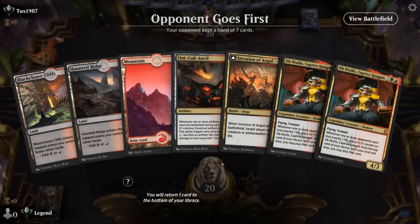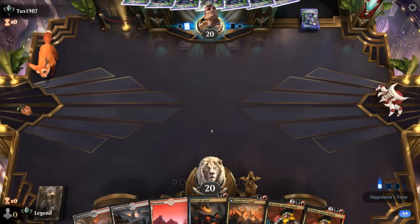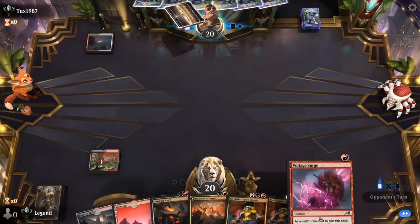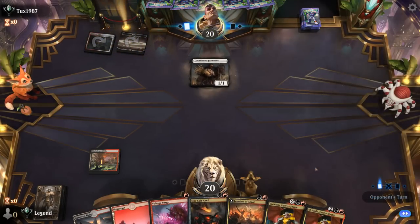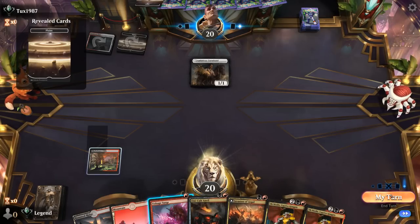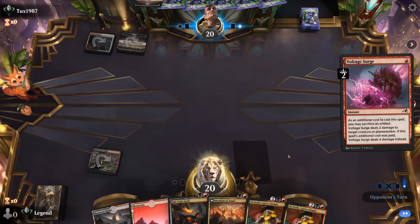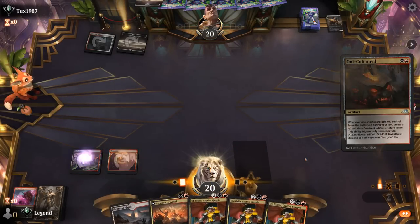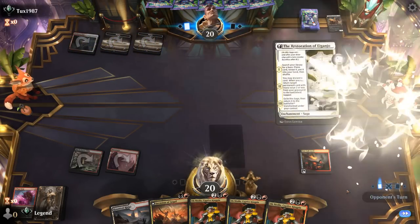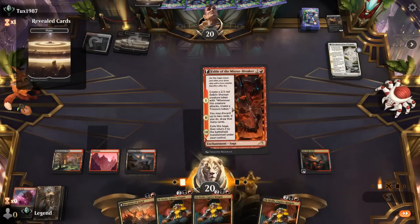We're on the draw with Anvil to enable Obnixilus and Invasion to deal that one point of damage, though we may need more artifacts to enable Anvil first. Opponent is on red-white with a Farmhand, so it looks like a midrange deck. No need to Voltage Surge the Farmhand, though it does make our Invasion a bit worse. Third Obnixilus — let's run out Anvil. A Restoration can eventually get the Farmhand back, so not the best matchup for Invasion, but hopefully good for Obnixilus. Fable on three can discard a few copies.